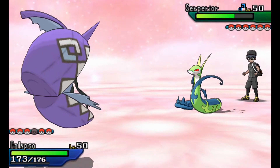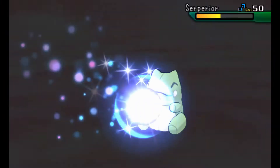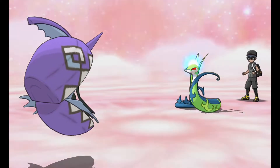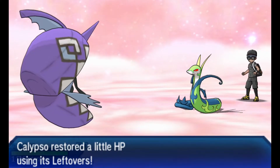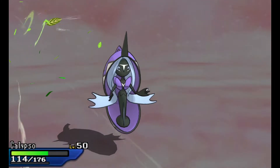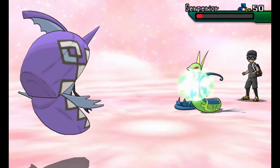I could switch, but I had a feeling Serperior was packing Substitute, so I kept Tapu Fini. Luckily my prediction panned out — it is a Substitute Serperior. I went ahead and Moonblasted to take out the Substitute, not allowing extra protection. Substitute Serperior is an annoying Pokemon and it can sweep if you're not careful. That was a big risk. He went for Leaf Storm after the Special Attack buff from my Moonblast — and it does not take Tapu Fini out, living with 12 health.